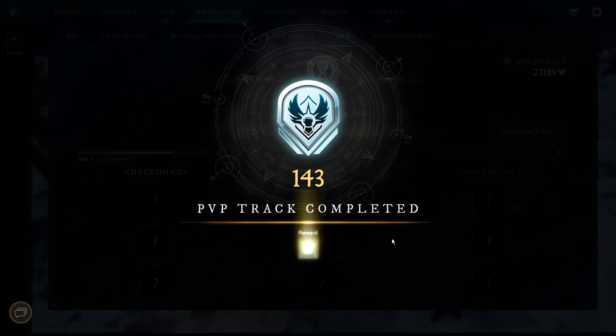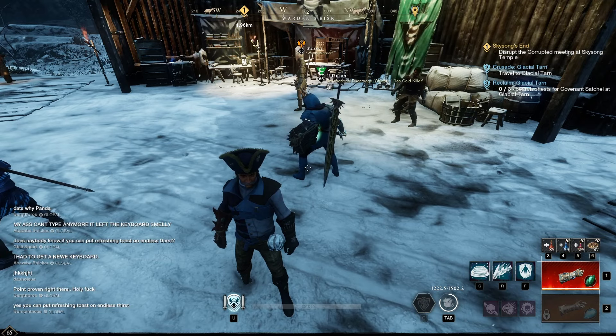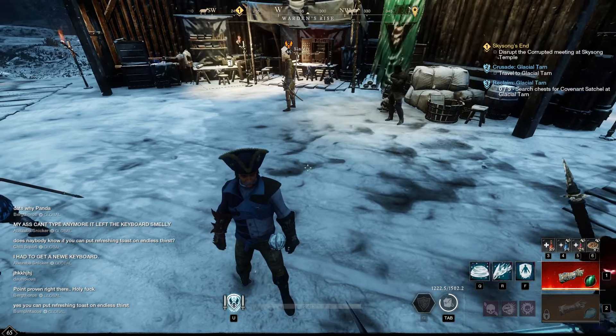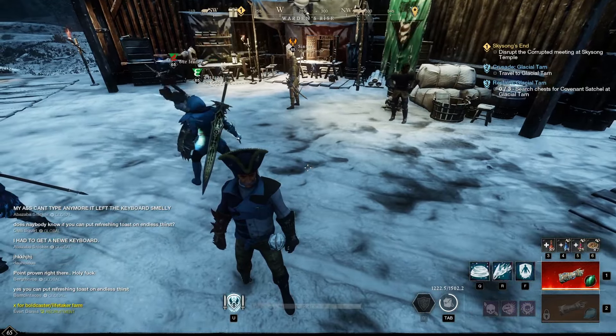We're going to end this episode here and complete this track — that was 142, now we're on 143. Tune back in next time to see if we get the Life Staff artifact. Who knows what else we'll get into — that's the fun of an MMO. I'll see you guys then. Thanks for watching. Leave a like and subscribe before you head out, and don't forget the Ashes referral link in the description if you've not yet made your free account. See you in the next upload.